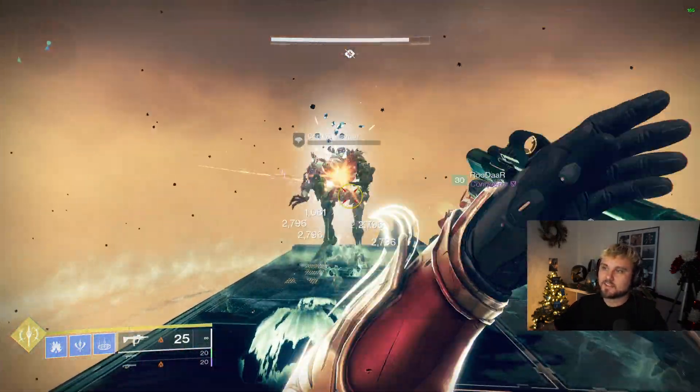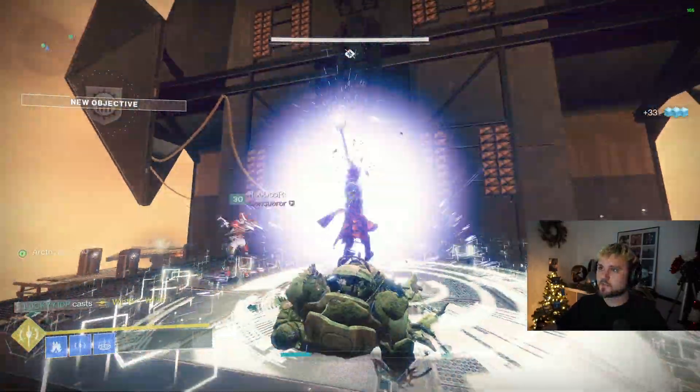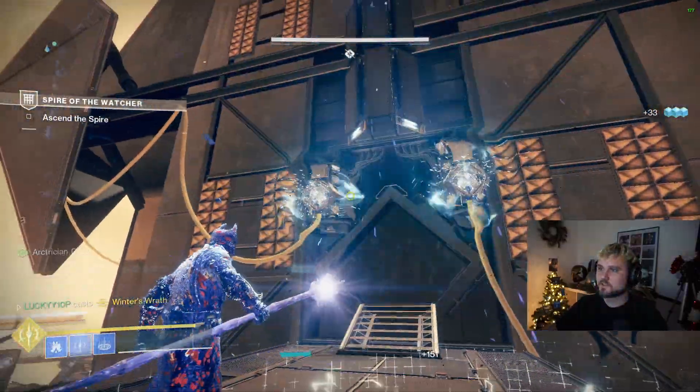So if you want to skip past anything or make it easier for yourself, get the buff like this, pop your super and then right-click and you'll notice that they both activate.